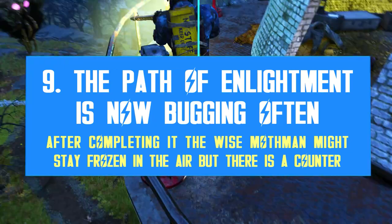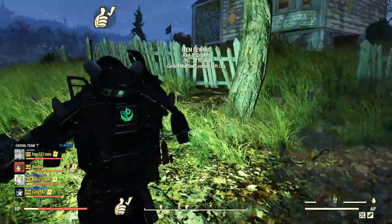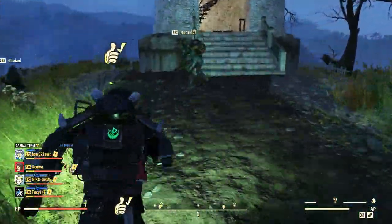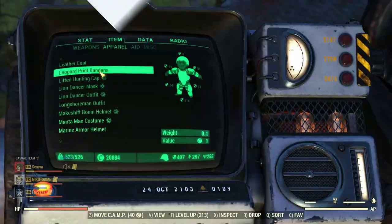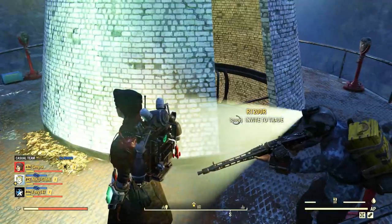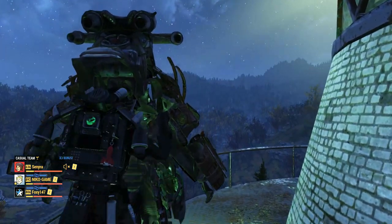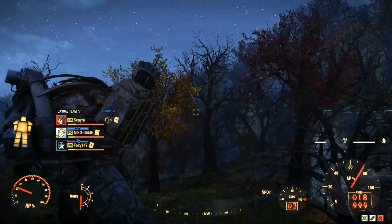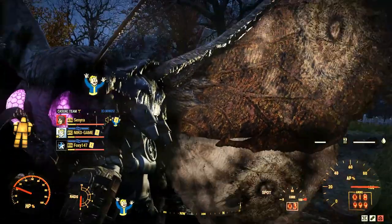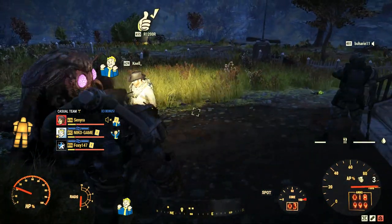Lastly, the Path of Enlightenment event is not working as intended. During the event things run smoothly, but once you complete it, the Wise Mothman doesn't really descend from the skies as he is supposed to. I've seen this bug at least three times in the past weeks, and it's quite frustrating. However, there is a way to counter it: head to the top of the lighthouse, get inside power armor, jump, and commune with the Mothman mid-air — and it works! I got the buff and it unbugged itself; the NPC descended and other players could finally get a 5% experience buff from him as well. So next time you come across a bugged Wise Mothman, just go up there, use your power armor, commune with him, and everything should return back to normal.